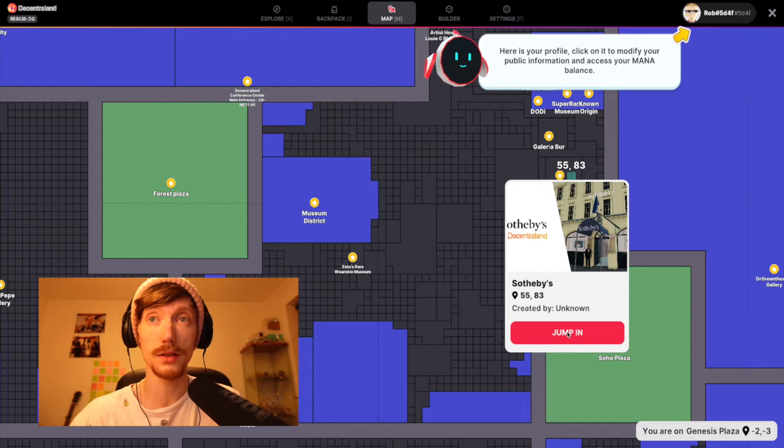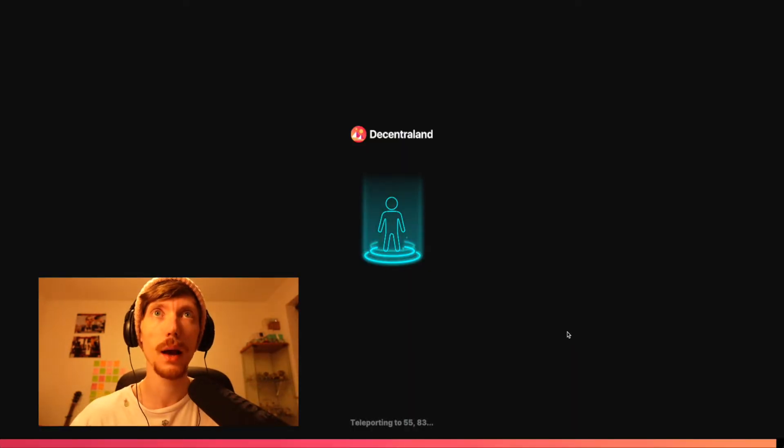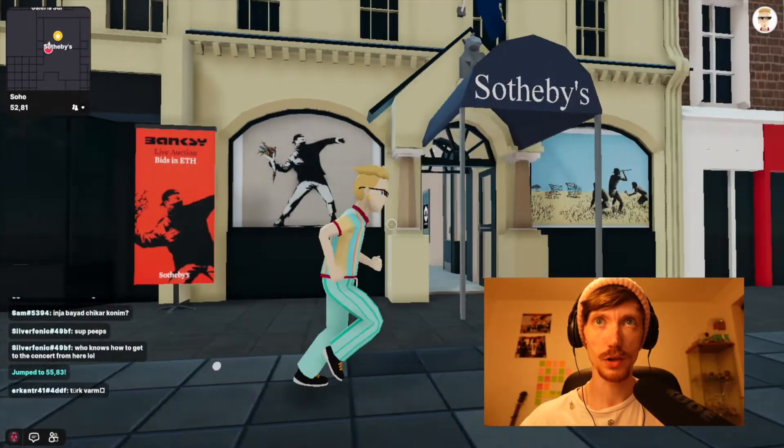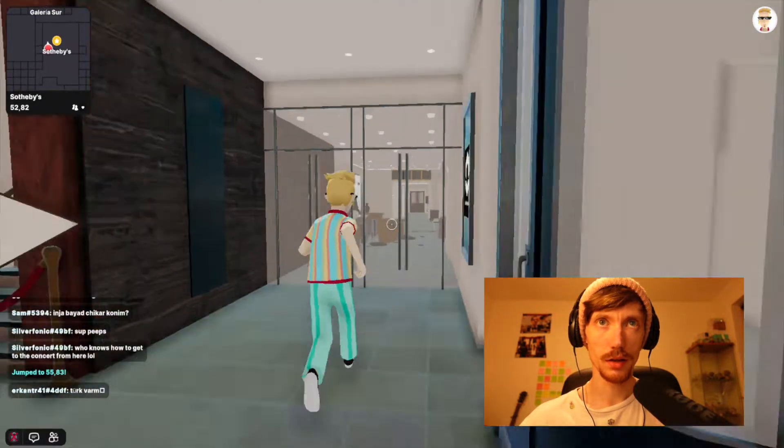You click on a parcel of land — a little square — and you click jump in. And boom, Sotheby's. We've got the poster over here: Banksy Live Auction, bids in ETH. Let's head in.